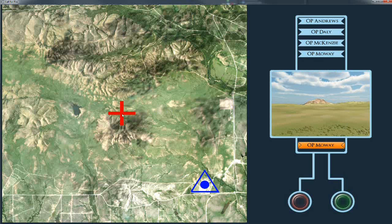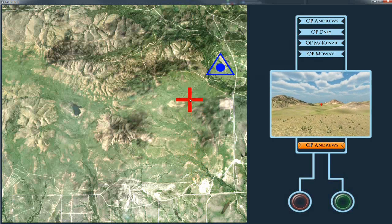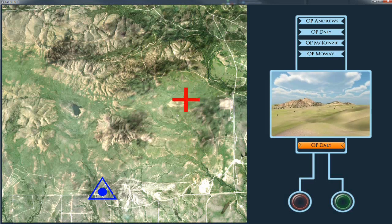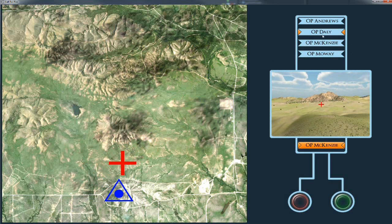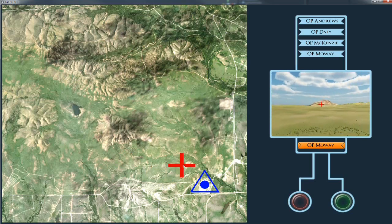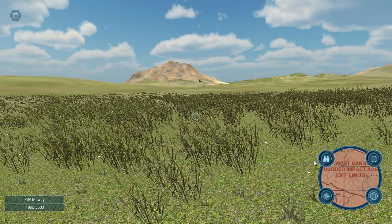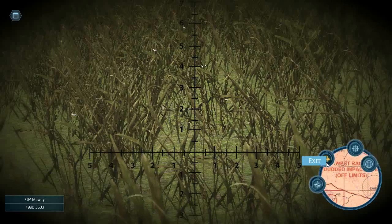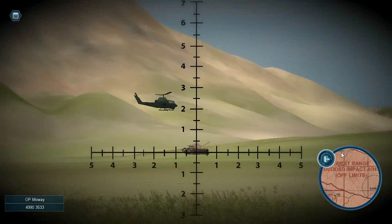If the player chooses the location, the player may also choose to place the target as well. The place target scene provides a preview of the mission setup for the player. Once in game, the player has many tools including binoculars, compass, as well as the map and map tools.